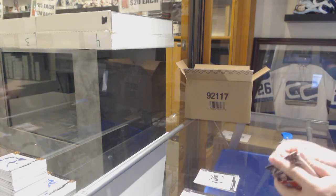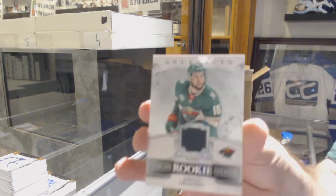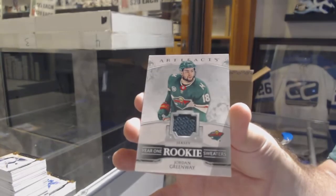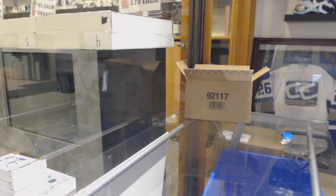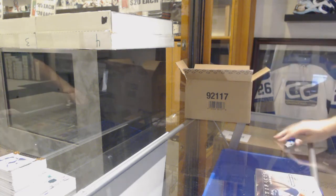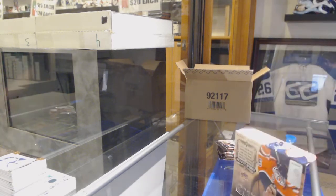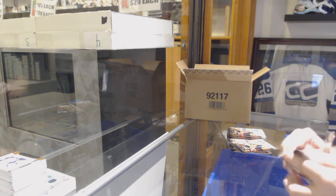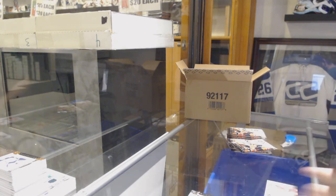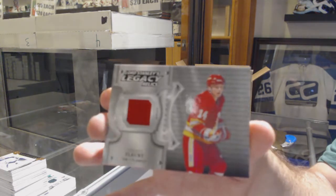$6.99 Anze Kopitar for the LA Kings. And we've got a Year 1 Rookie Sweaters for the Wild, Jordan Greenway. For the Calgary Flames, Lord Stanley Legacy Relics — Theoren Fleury.